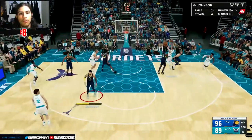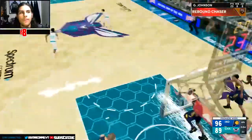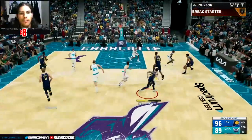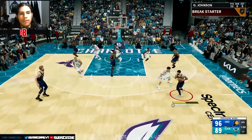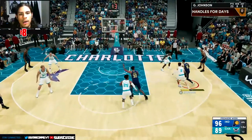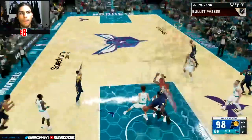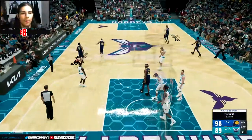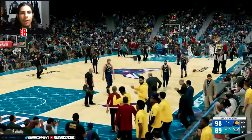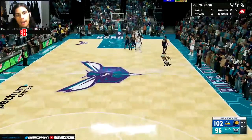Gordon Hayward going straight to the paint - bad shot. 23 points, 8 rebounds, and 8 assists for Gerald in his first ever NBA game. Miles Turner wide open in the paint - that's my ninth assist! The Hornets are gonna call a timeout. Nine-point lead for the Indiana Pacers. I have 25, 9, and 10 - I'm one rebound away from a triple-double.